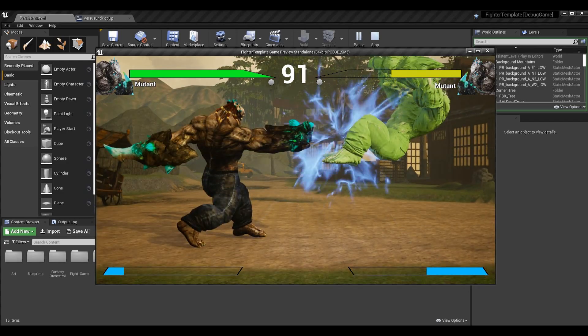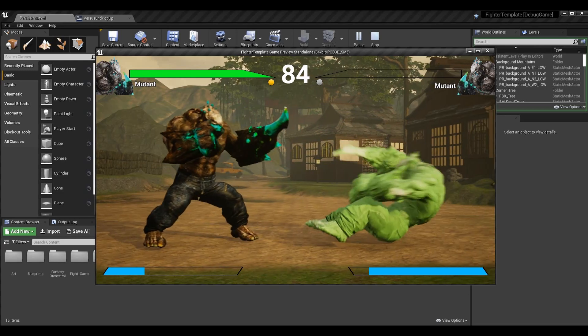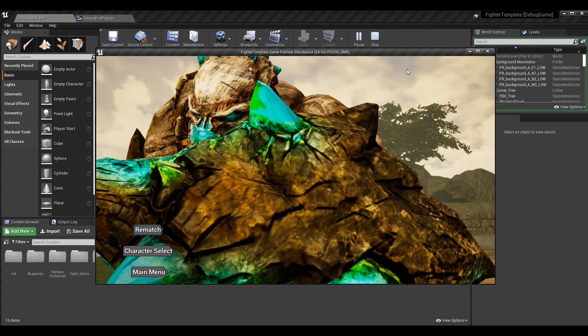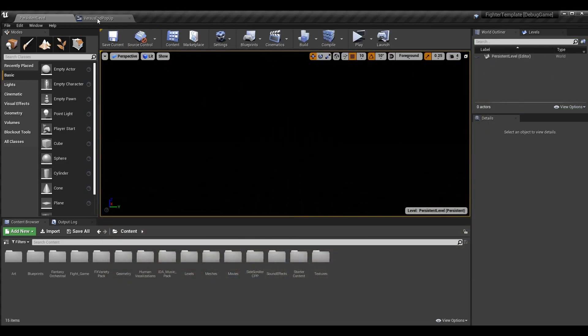I've made it so the match is only one round by default so we can get this over with quickly. Once we defeat the opponent, we play the little victory animation and this menu pops up in the bottom left-hand corner. For this menu we can actually control it with our custom input system — you can see that changes just like our other buttons do, with a blue highlight around our selection, then I can press the P1 confirm button to do the operation like rematch.